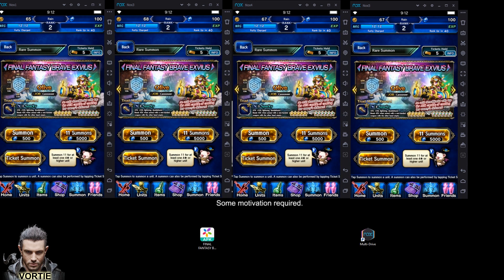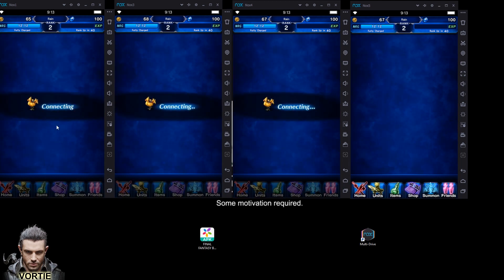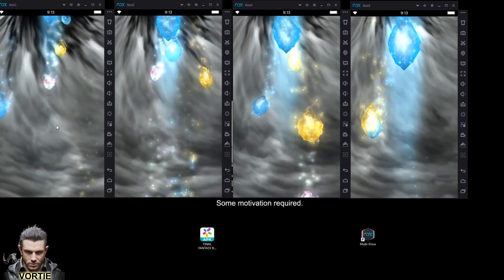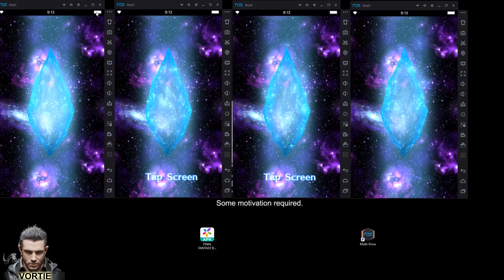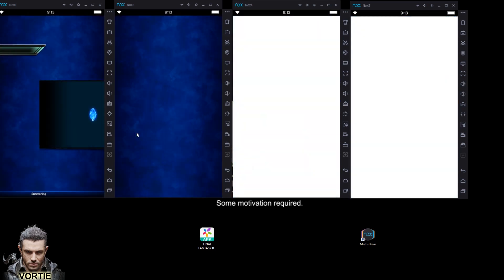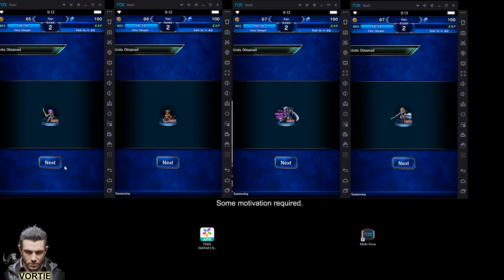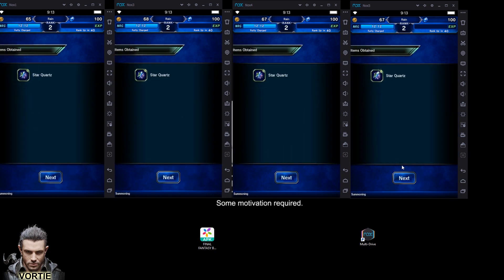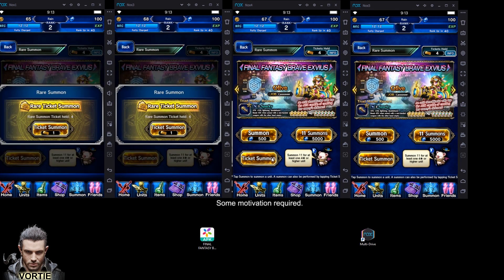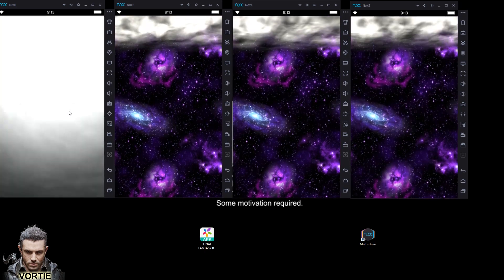Now we're going to use our tickets — we got five tickets each, so let's finish this off. Generally when you're rerolling you only get the five tickets. It used to be ten tickets, but if you fight all the way to the first boss, the Ochu boss, you get another ticket plus more lapis, so you can do another few pulls. In total you can do about seven or eight pulls maximum when this 11 plus 1 event leaves.